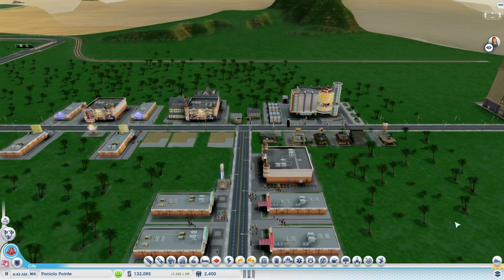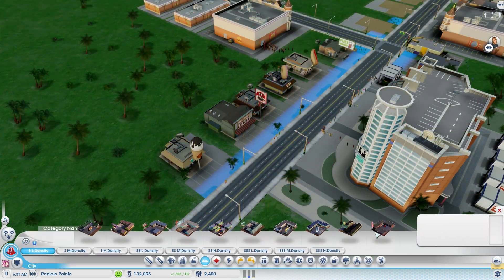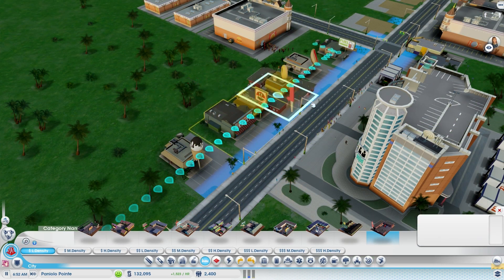Over time, as your city develops, that commercial zoning will become hotels. However, I recommend getting the RCA plop mod, as you can plop hotels right on the spot without having to wait.